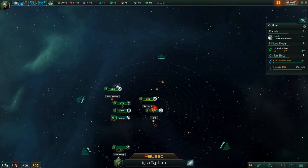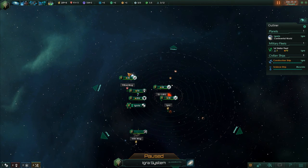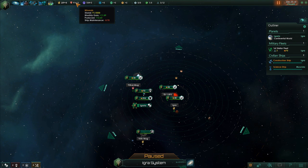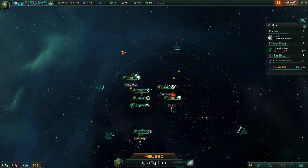In this video we showed you how to get your science ship going to explore, got the construction ship going, and we're pumping in more energy and minerals. My name is Skyler Draven — I hope you learned something in this episode. If you liked it, please hit that subscribe button and I will see you guys again.